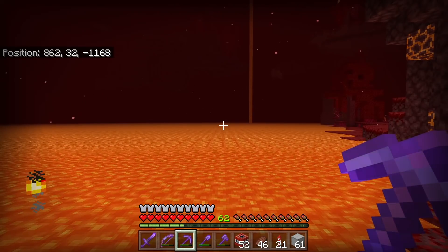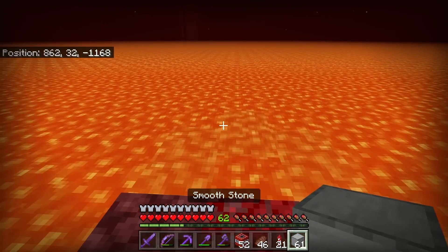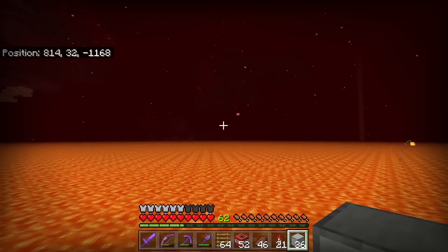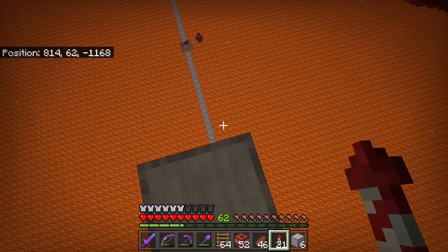Now that I've gathered all the materials and I'm at a Crimson Forest lava lake, I'm going to start making this farm. To start it off, I'm going to build out to the middle of the lava lake. Better not fall in. I think this is a good spot to make it, so I'm going to start building up. Now I'm going to need to add the ladders.